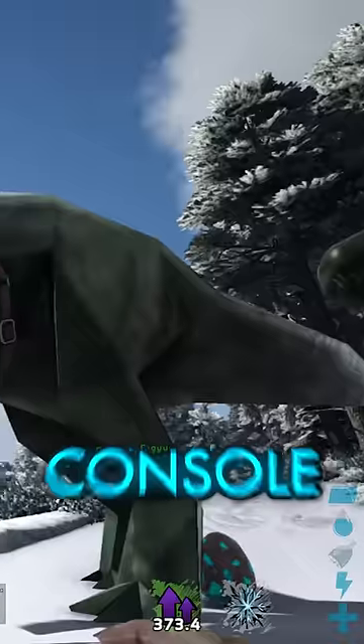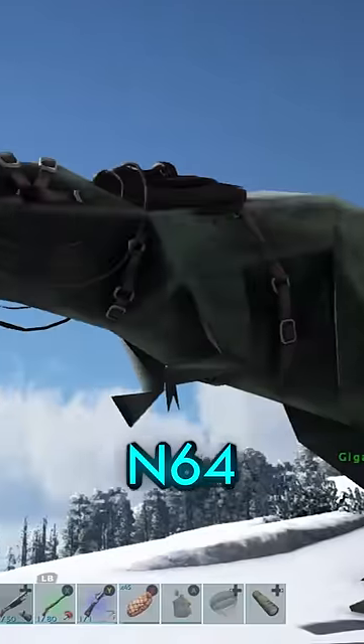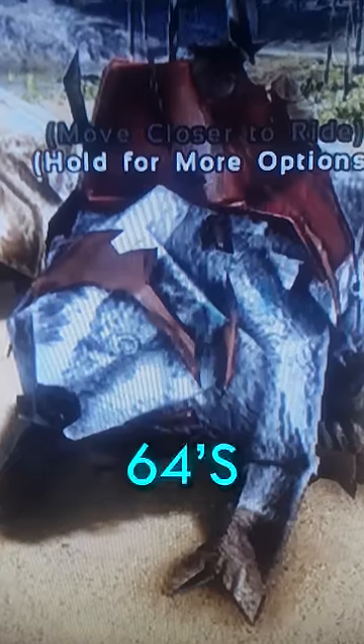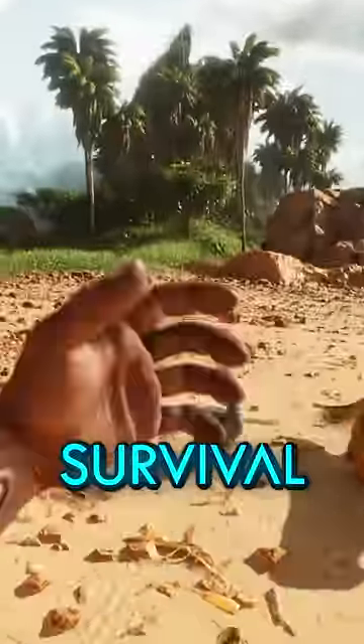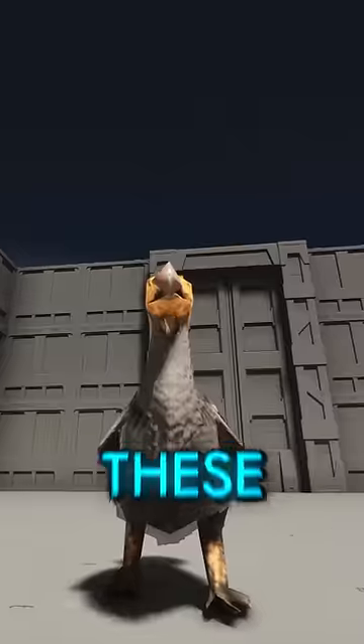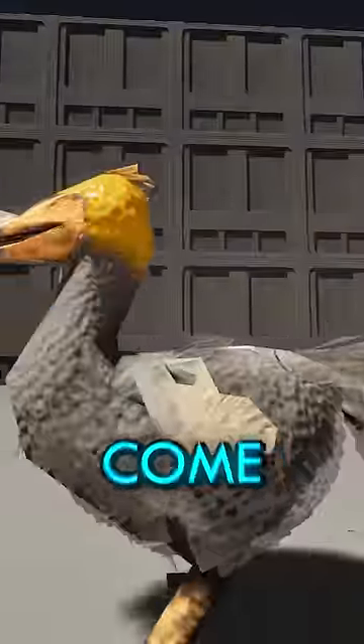Did you know in ARK with the first game, console players would commonly find these N64-looking versions of their creatures with about as many polygons as Mario 64's Goombas? And in the remaster, ARK Survival Ascended, you can use a few console commands that are still in the game to make it look so bad that these low-detail versions of creatures actually come back.